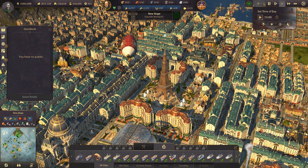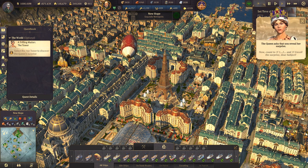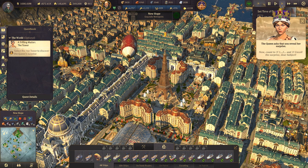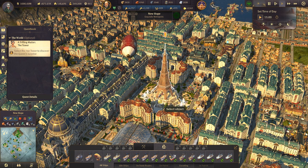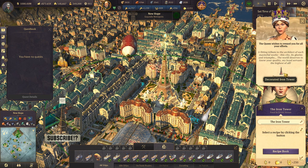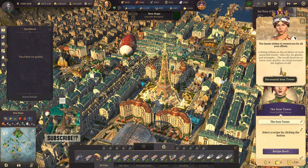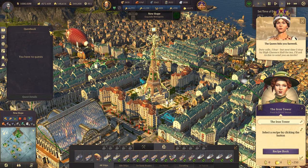So what will be the reward? Count to three — one, two, and three — unveil the surprise! A fitting tribute to the architect who created the Iron Tower. The world deserves to know your quality, my loyal servant — the highest of all. We can say goodbye to the queen. Next time I stop by High Clarence Hall for tea, I'll ask Archie to send you an invite.